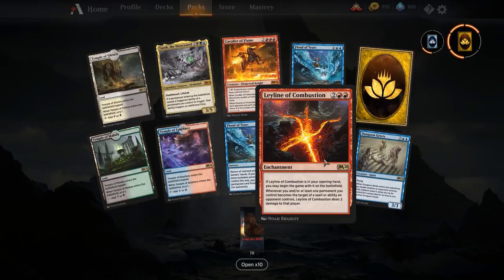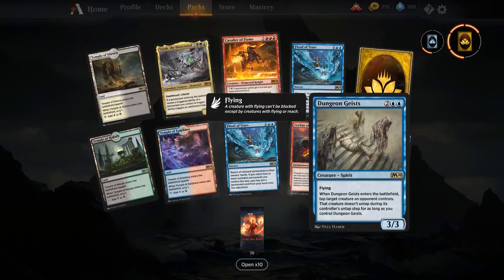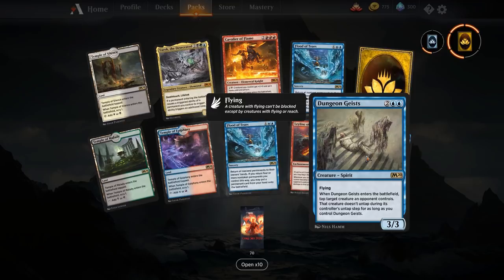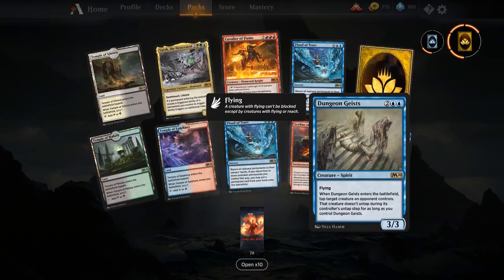Dungeon Geists — four mana 3/3. When it enters the battlefield, tap target creature an opponent controls, and that creature doesn't untap during its controller's untap step for as long as you control Dungeon Geists. Not a bad card in a blue tempo list, but it is kind of expensive. You'd want this as your finisher in a blue tempo flyers list — that tap wants to be hitting a really big creature that could block your finishing blow. We do have the pirate siren that does something similar with flash, but Dungeon Geists has no tribal restriction.